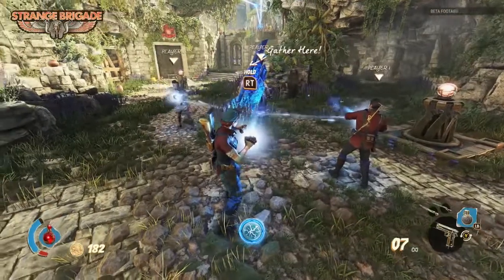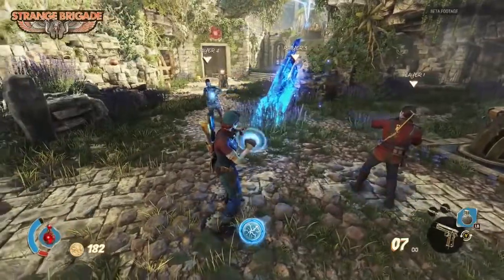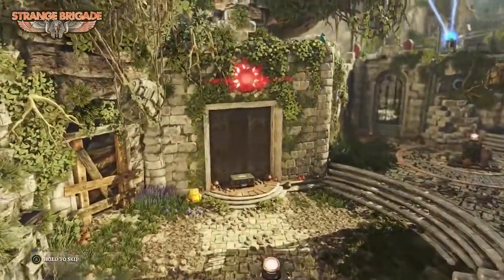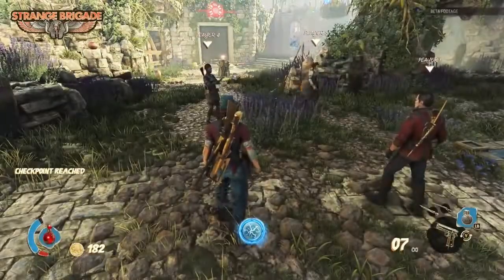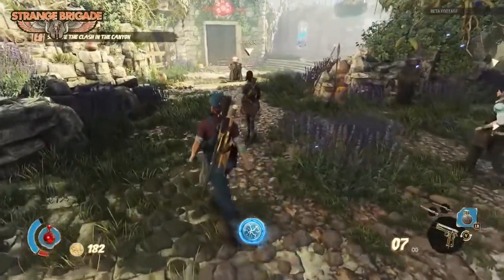Here's a Nexus — this is one of the systems where you're undermining Seteki's grasp over the environment by smashing these crystals.